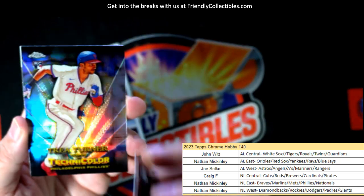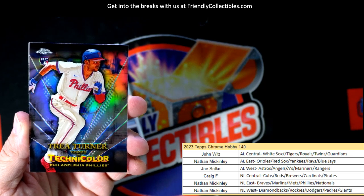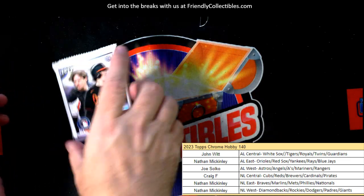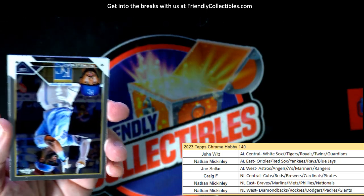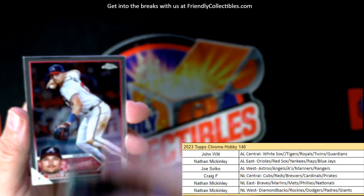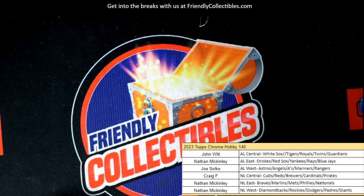Here's the Technicolor Trey Turner Phillies — that is a Nathan M hit, that goes in your stable of cards. Last pack of Topps Chrome Hobby 140 — the next box, 141, is already listed. Kyle Schwarber, Austin Riley, Marte — alright, the next boxes are up, guys!